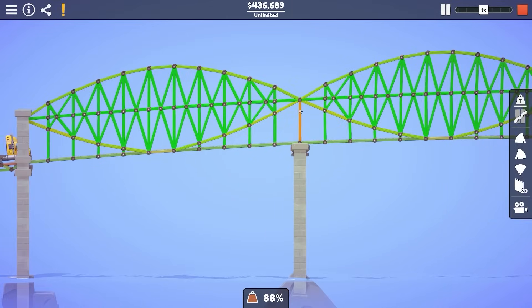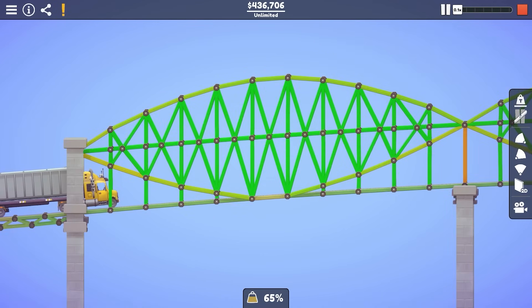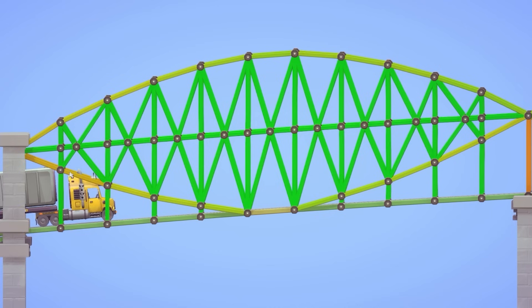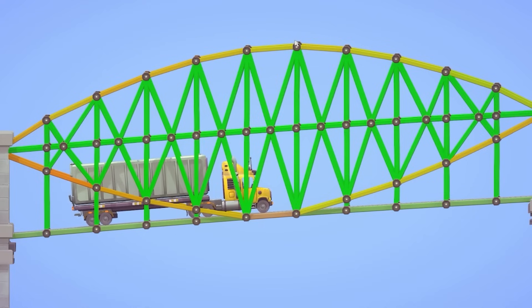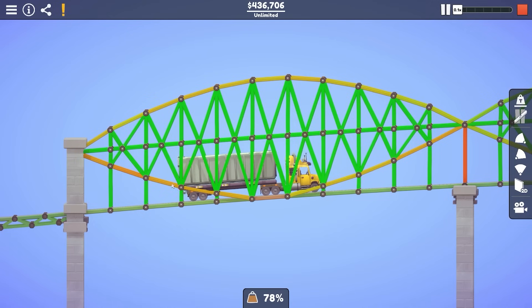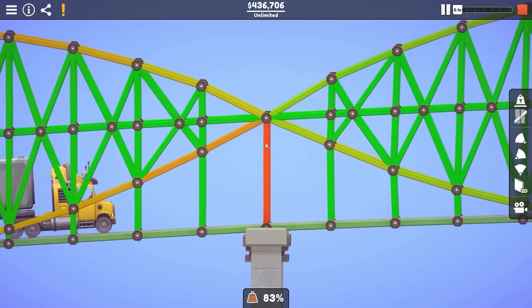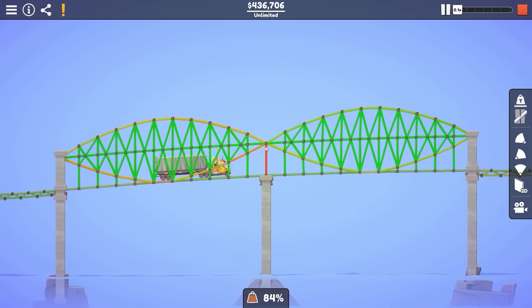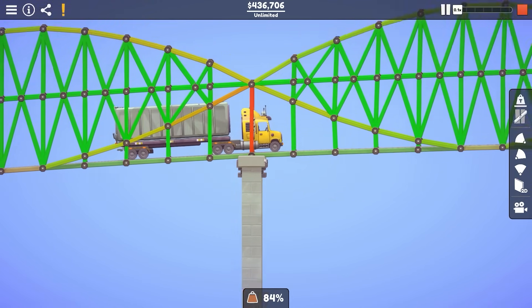Look at that bit in the middle — you are very stressed, mate. So if we slow this right down, you can sort of see how the force is distributed. Mostly it's along these curved parts. This top piece will be acting in compression because it arches up as the force is pulled down — basically all these pieces are going to be crushed together. Whereas underneath, this curve is going to be acting in tension. This piece in the middle is so red.